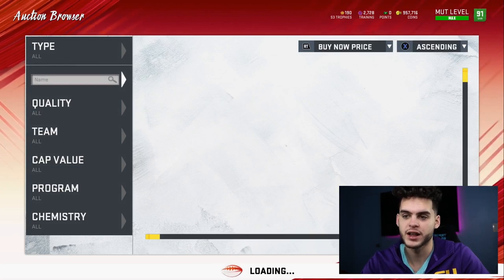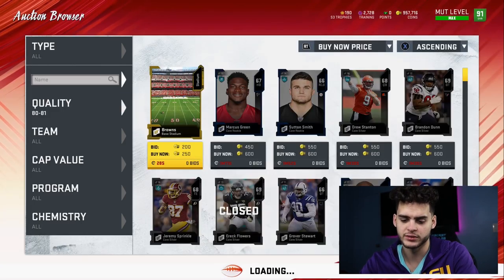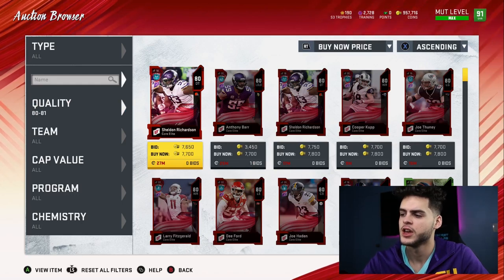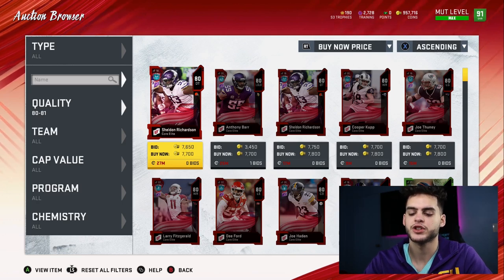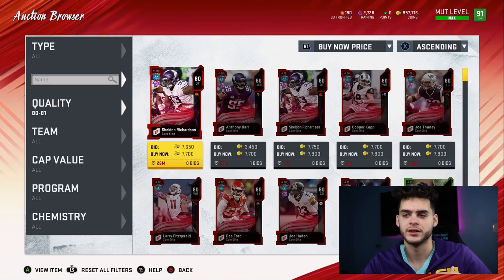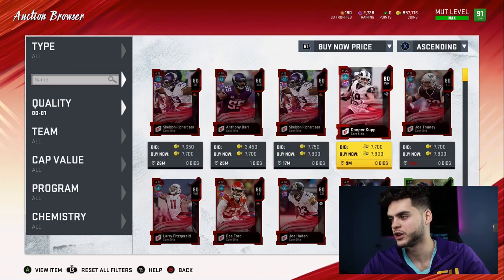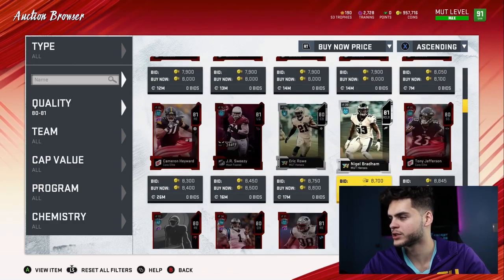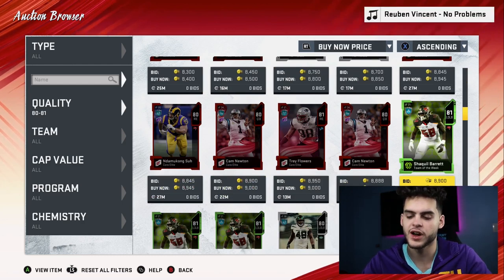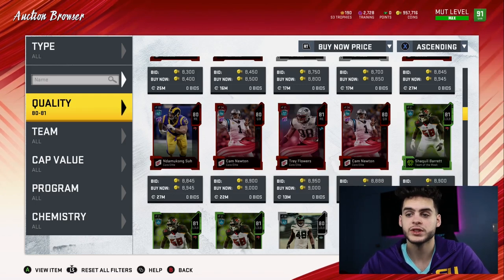Starting with 80 overalls — pretty bad, not going to lie. 80 overalls go for about 7k. You divide that by the 190 training value and you get 38 coins per training. Moving to 81 overalls, they go for 9k. Divided by 265, which is their value, that's 30 coins per training. So we're in the 38 and 30 range, which is not great at all considering where the game's at right now.